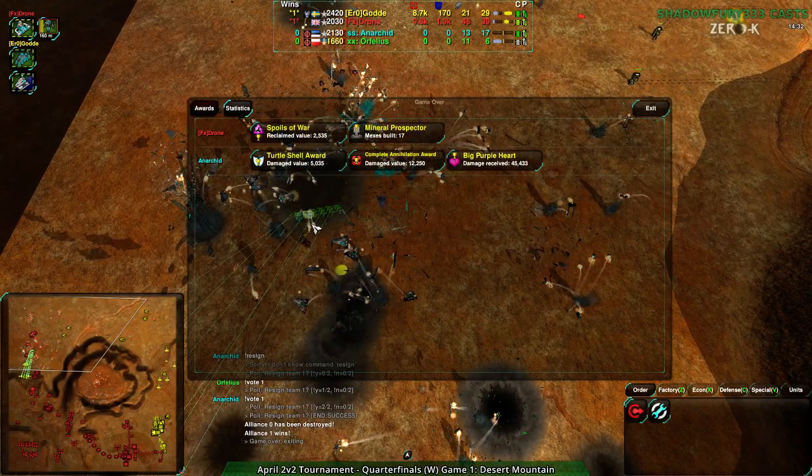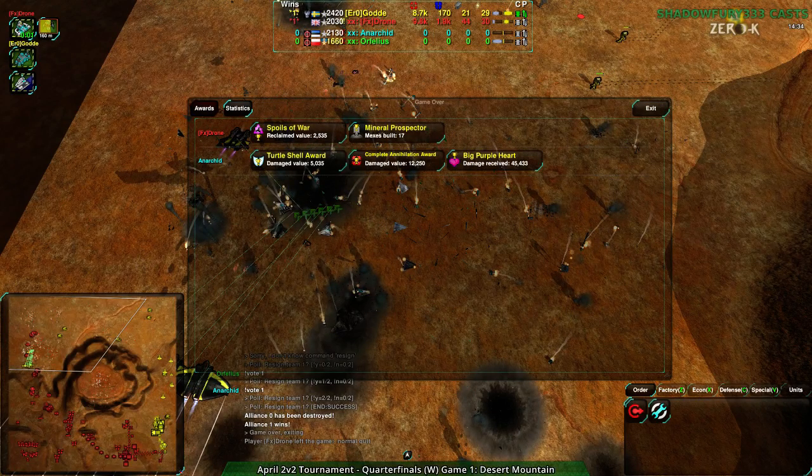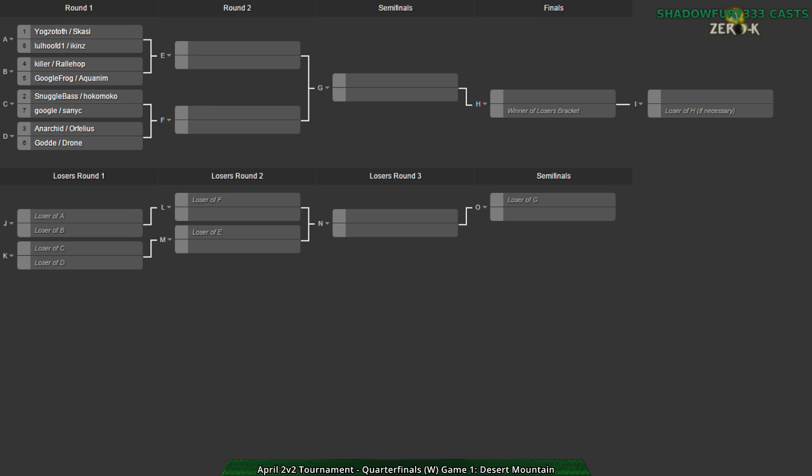Game two's map choice will be up to Anakid or Orphilius. Google needs a sub — everyone else from that particular match has been accounted for. It looks like Snuggle Base is not here either. Sanic is here I believe, but I don't see Snuggle Base. The Snugglebase and Hokomoko match might be getting a free pass since Google is not here and we can't find a sub. Anyway, the second map is coming up.